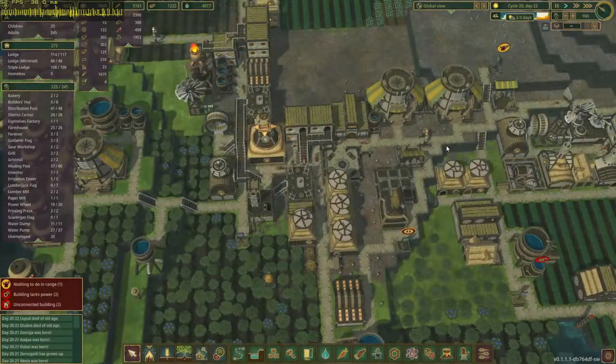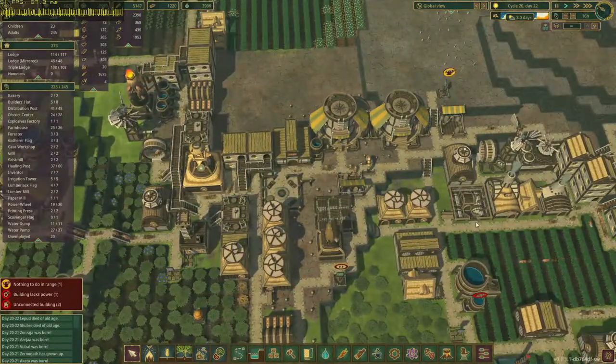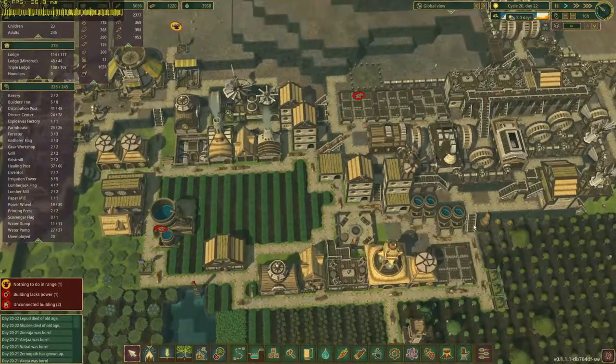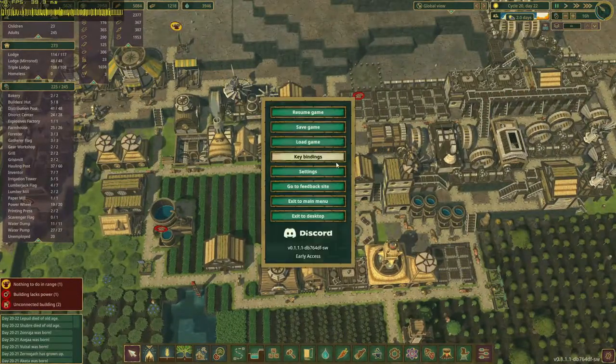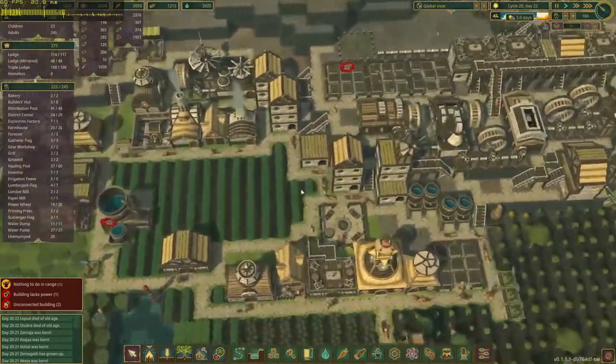Timberborn plays pretty well at ultra quality settings at 1080p. We're in the 50 to 55 FPS range most of the time, creeping up to 60 FPS, but if you go down to the high setting that bumps us above 60 FPS without too big of a visual hit.